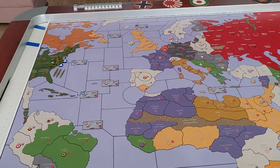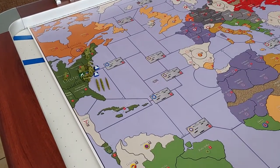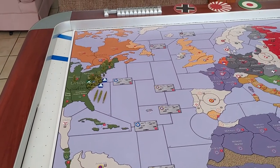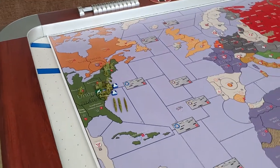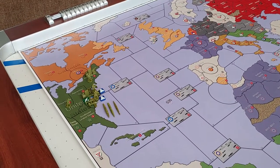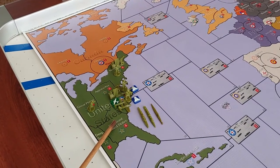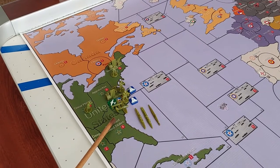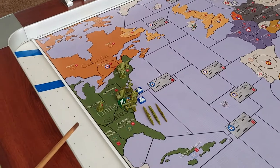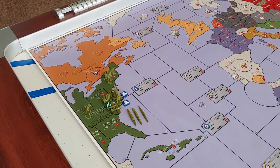Let's talk about what the US starts the game with. They don't start with a lot, which represents the fact that the US was very much an isolationist country at the start of World War II — the military wasn't in full gear when war started in 1939. On the east coast, in Washington you have an infantry, a Marine, a tactical bomber, and a fighter, plus two destroyers and a sub. In New England there's another major complex and an infantry, and an infantry in the Great Plains. That's all the United States starts with on the European side of the map.